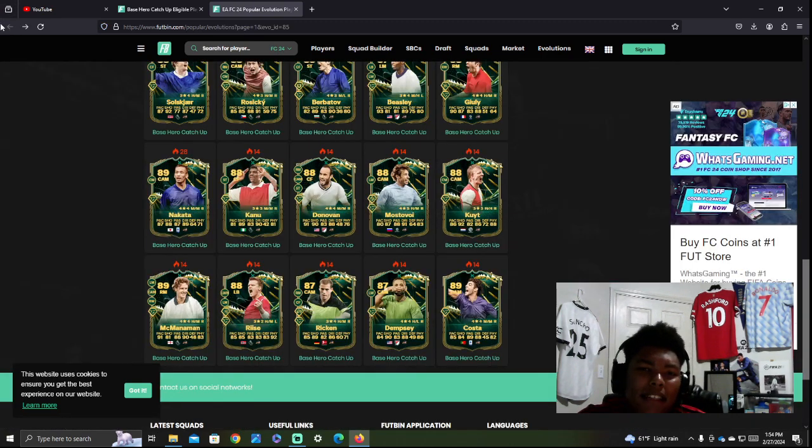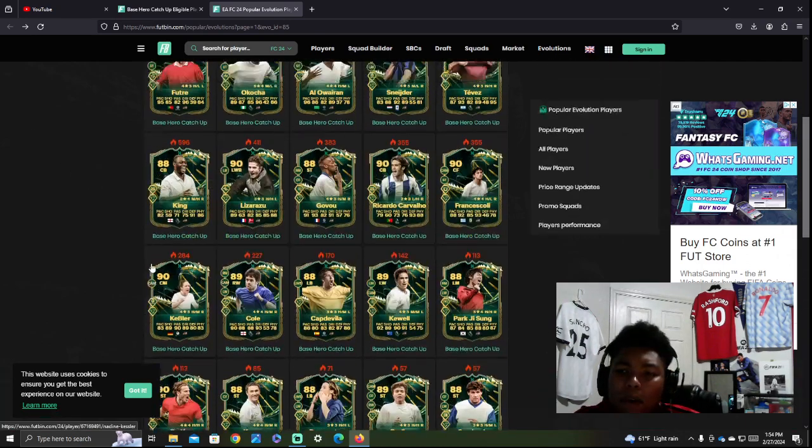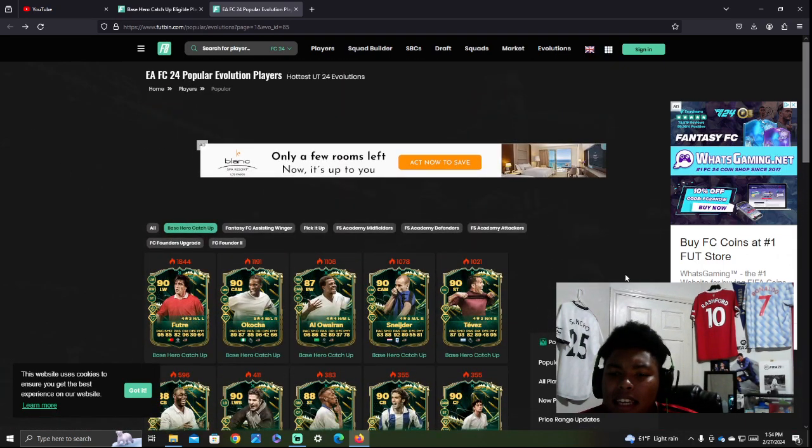This evolution is a bit weird because it's basically on par with the FC Fantasy heroes they just dropped. So it would be more economically smart to do this evolution instead of buying the card on the market. But people can argue it's untradeable — which is true, you can't sell it back. That's how EA gets you: they make these evolutions untradeable, you can't get your coins back, and you're stuck with these cards if you don't end up liking them.